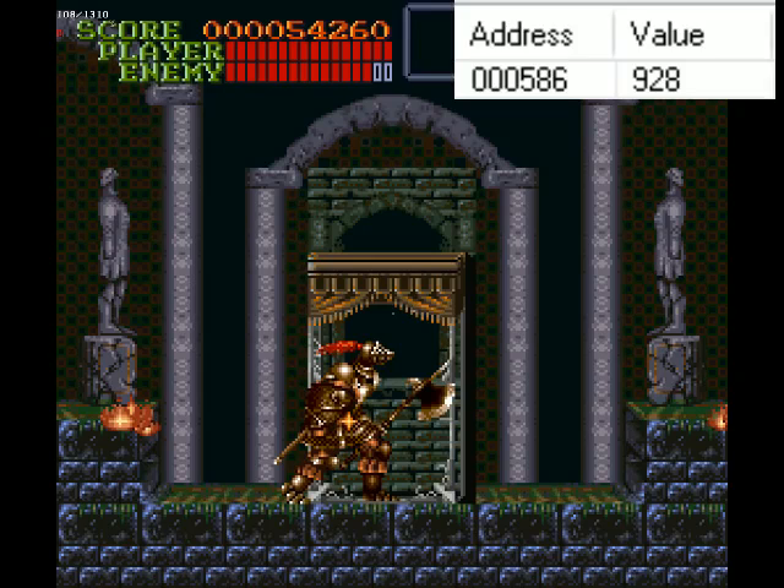During the fight, Sir Grackle's got a couple different moves. Of particular interest to us is his little melee axe swing, and he's also got a melee sword swing. If he does those melee attacks two in a row without walking or moving at all, then he'll have some invincibility frames.